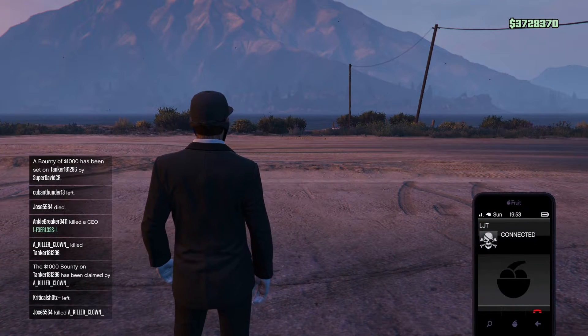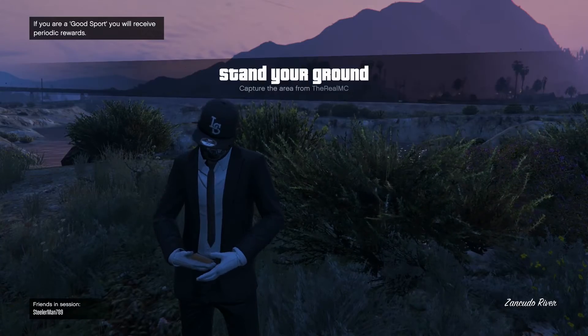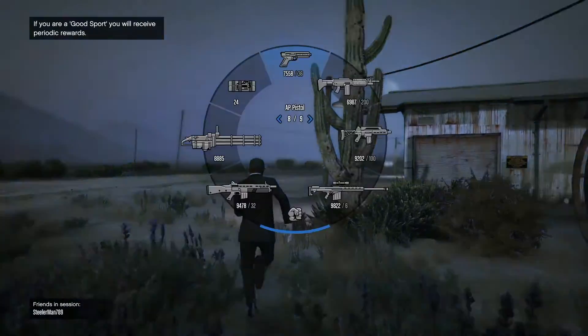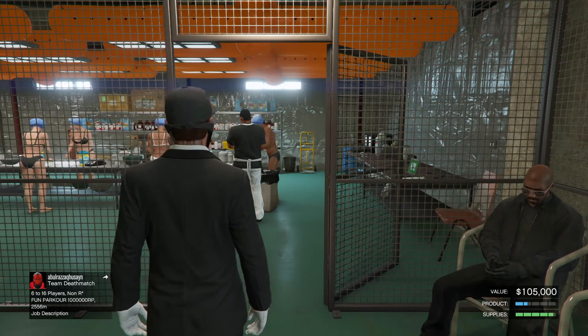When the contact calls you, hang up, wait for the supply to come up, then go online and find a new session. Make sure you have your spawn location set to Last Location so you can always spawn outside your warehouse. It takes a moment to load and then boom — it went up to 105,000 at 1.5 bars.